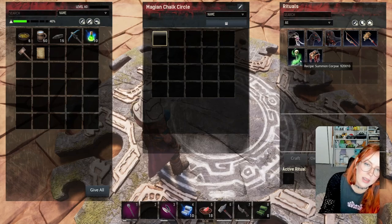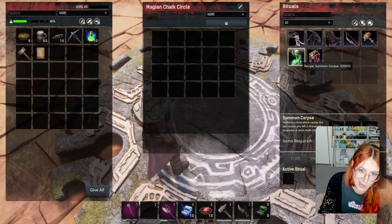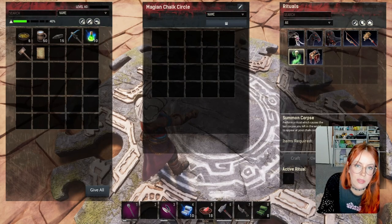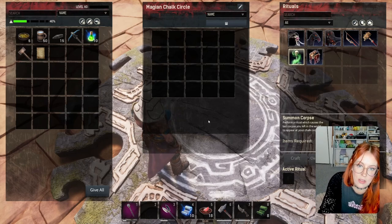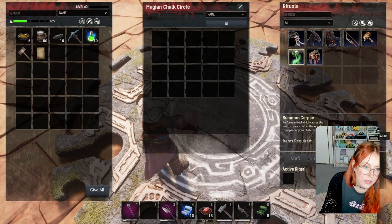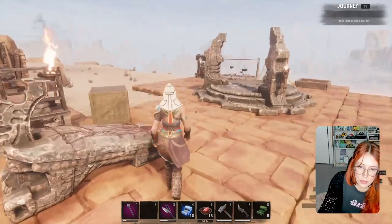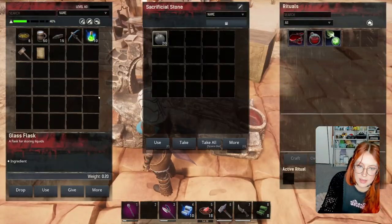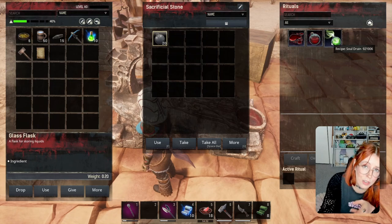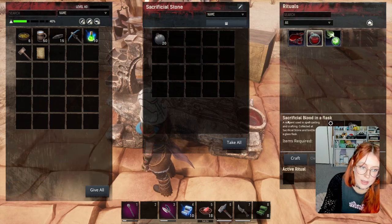Alternatively you can have a summoning circle where you can summon corpses, again through learning sorcery. Check out my sorcery guide - it goes into what level all this stuff is learned at and how to level it quickly. You can essentially just slot-cap yourself, kill yourself, spawn on your bed, and then summon your corpse to the summoning circle. The cost is 150 brimstone, one glass flask, and sacrificial blood - pretty easy stuff to come by.